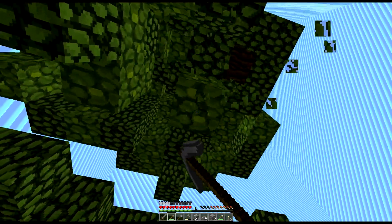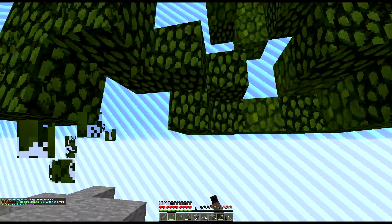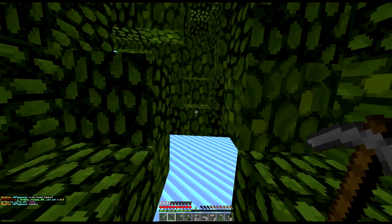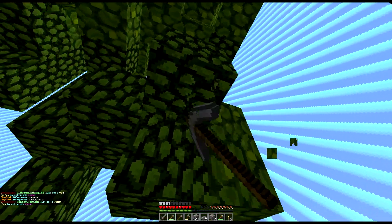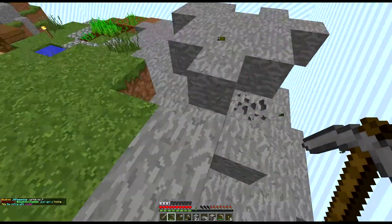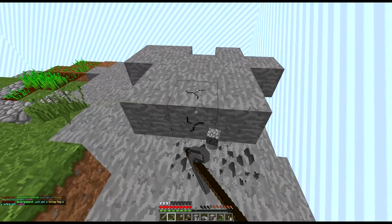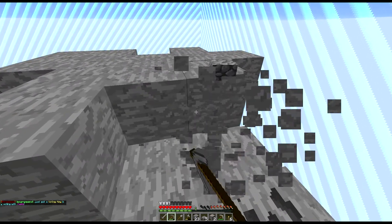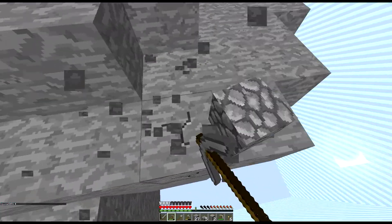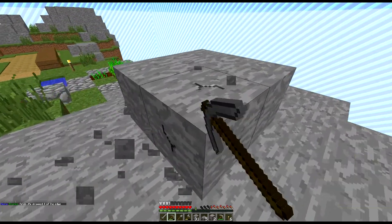I want this tree to drop stuff. I actually destroyed this tree during the break between clips since it's a little boring just watching me destroy a tree. Not getting anything good - it actually looks like a little love heart. Let's mine that stone and make sure I don't fall - falling is a big problem on skyblock.